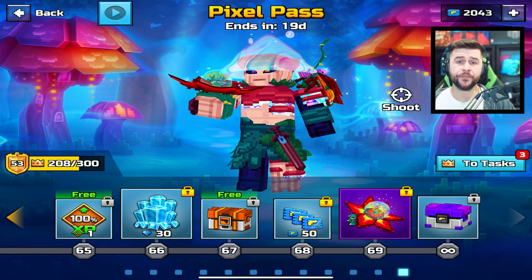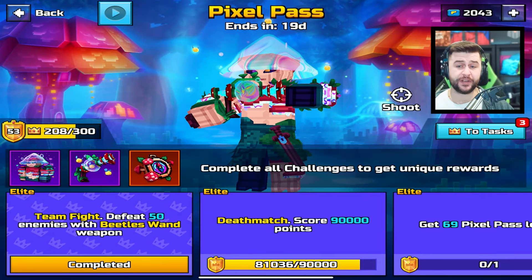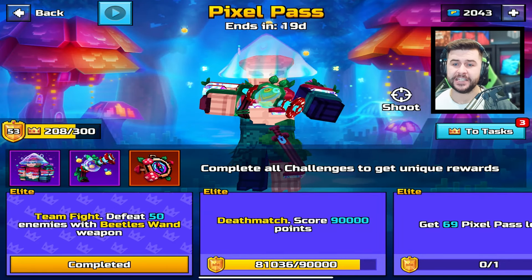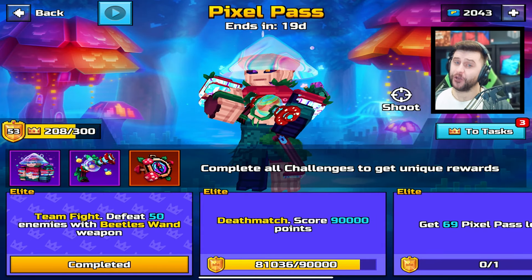I'd love to know your tips and tricks in the comment section. So if you guys have any tips and tricks on how to complete 90,000 score as the elite tier challenge, let me know in the comment section.